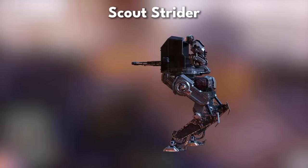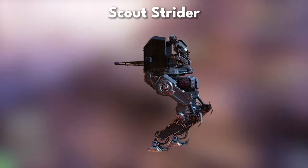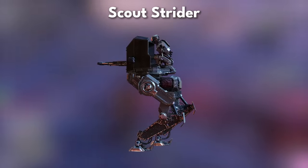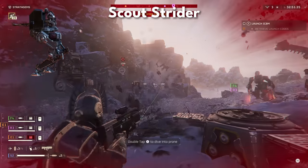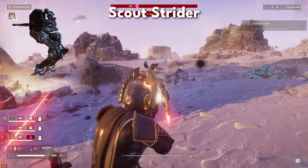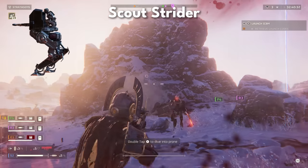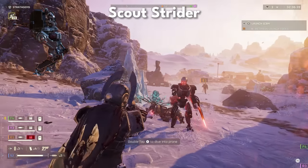Scout Striders, towering embodiments of firepower, require a calculated approach to exploit their armor weaknesses, emphasizing the need for cover and armor-piercing capabilities. The Scout Strider's AT-AT-looking machine is piloted by a Trooper. These are pretty easy to take down if you get behind them, as you can easily take out the Trooper itself. If not, make sure you take cover and aim for the legs to immobilize the threat — the pilot should be your main target.